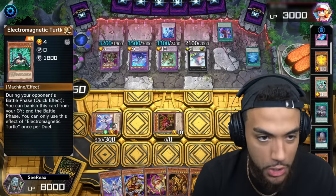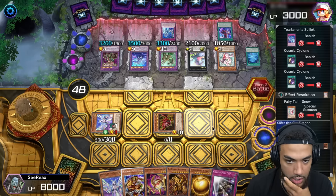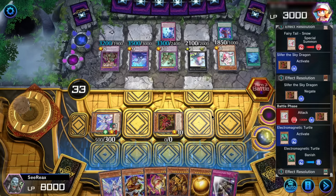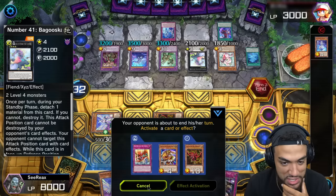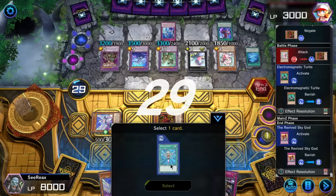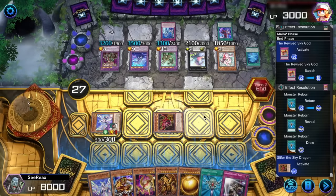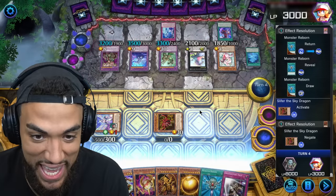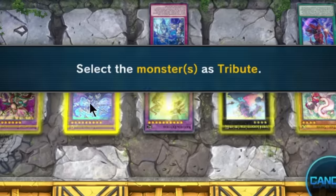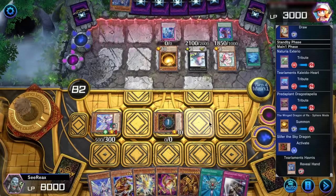I have Electromagnetic Turtle in my graveyard! I was ready for this. I'm going to activate Turtle now. He would have won otherwise. Then I activate Revive Sky God in the grave to add Monster Reborn back into my hand. We're at 30 seconds — I got to hurry up. I have Sphere Mode in hand already. Slifer goes away during End Phase, but it's negated, so it's going to stay. Then we simply tribute three cards for Sphere Mode on the board.